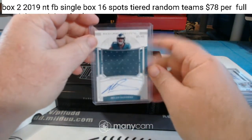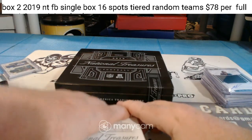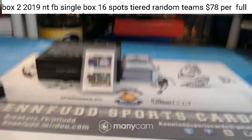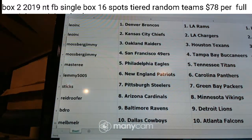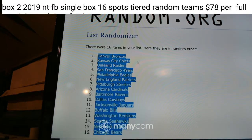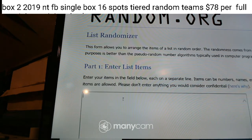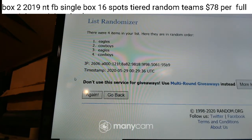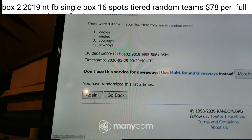So we got one random to do in this one between the Eagles and the Cowboys — the dual patch, eight of twenty-five. That'll go between the Cowboys and the Eagles, three times. Cowboys, Eagles, Cowboys, Eagles — and it goes to the Eagles, three times, Eagles!